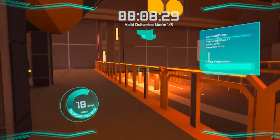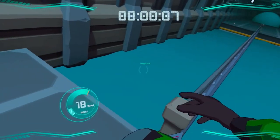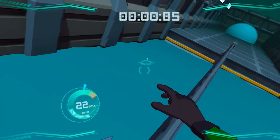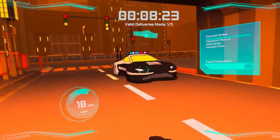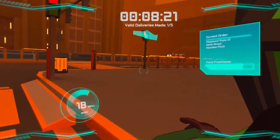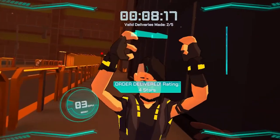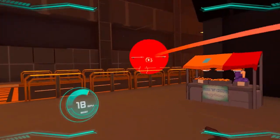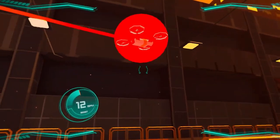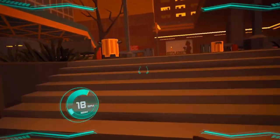Next up is Deliver Riders, which offers an exciting hoverboard experience set in a fast-paced world of food delivery. Players take on the role of a futuristic food delivery rider, navigating bustling streets on high-speed hoverboards, completing challenges and missions, and interacting with unique characters. The game features intuitive controls to master hoverboard skills and deliver food with speed and precision, with customization options for upgrading your hoverboard.